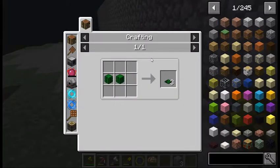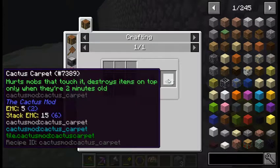Here they are — cactus carpet needs two cactuses and gives you three of them. They hurt mobs that walk on it. It is barely any thickness, just like carpet is. It only destroys items after they're two minutes old. If you put it on top of a hopper, hoppers will pull items through it, so they won't even last the two minutes as long as there's space for them. It doesn't kill things super quick, but it's quick enough.